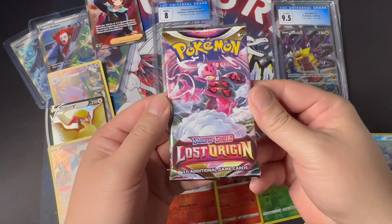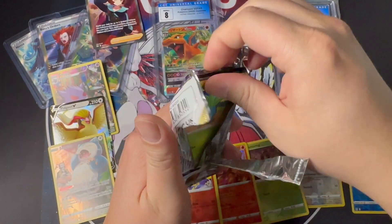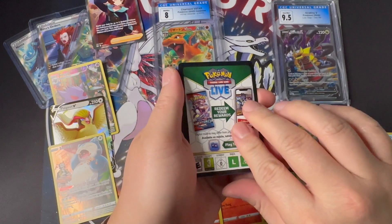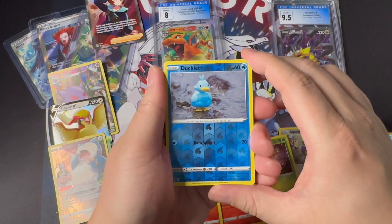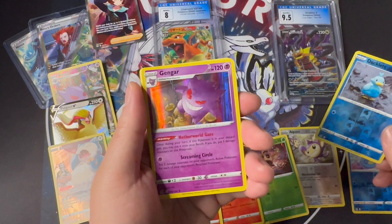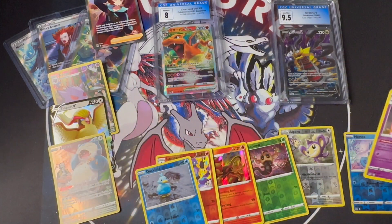Pack number eight — let's make this last pack lucky and get a chase card. Let's get a black border. Yes, black border! Reverse holo Ducklett and we have a holo Gengar. Last pack was not lucky, but let's check out our hit cards for today's video.